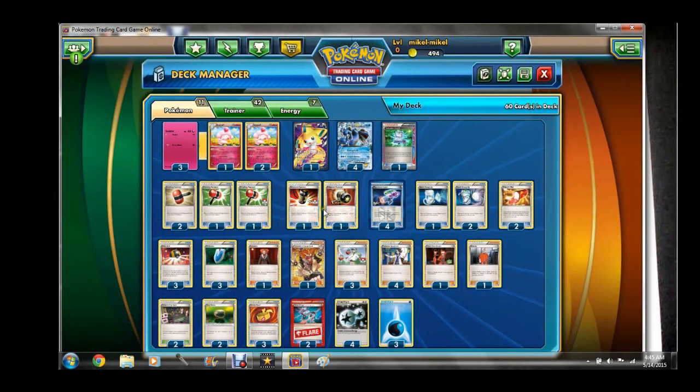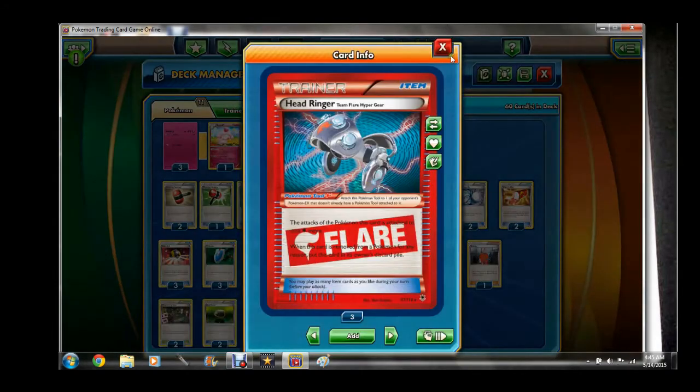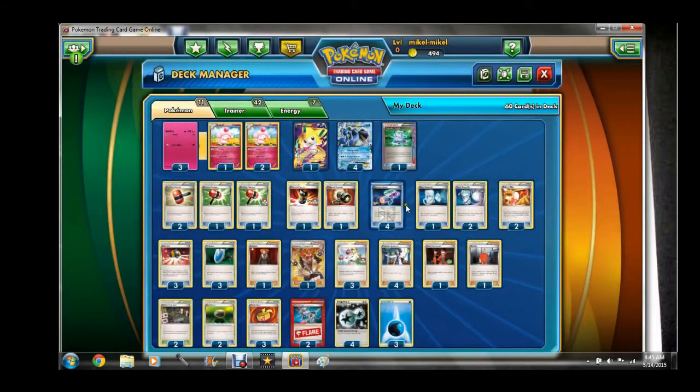To make the deck a little more annoying, we've got two Enhanced Hammers, four Crushing Hammer, and two Head Ringer just to make energy control a little tighter. Along with that we do have Team Flare Grunt, and we have one Xerosic — really good for mirror matches. If your opponent is hitting you with a Seismitoad you can get Xerosic off their DCE, or if you're going against Garbodor you can get rid of the tool. Very flexible card to have in this deck.